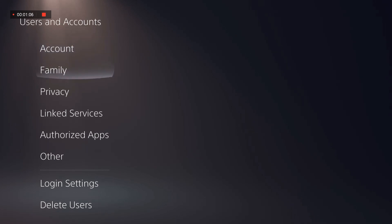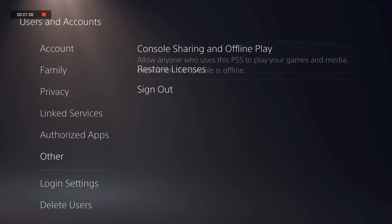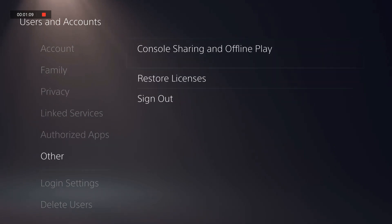Next, select Other, and then choose Console Sharing and Offline Play. In the Console Sharing and Offline Play menu, select Activate Console as Primary PS5.